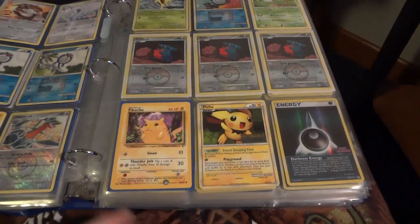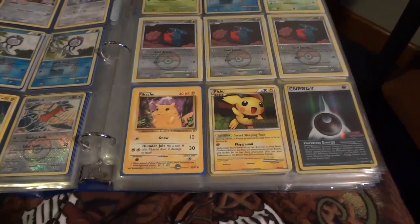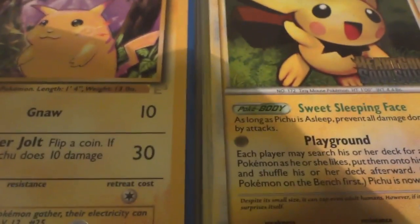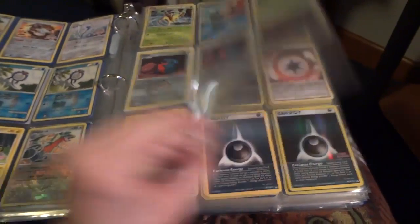Pichu is just a regular pre-release. And this thing is pretty special — it's got some damage to it, but it is a Yellow Cheeks E3 Pikachu. You can see the E3 down there in the corner. Mint, I think they go for like $20. So if we get like $5 or $10 out of that, I think that's probably going to be fair.